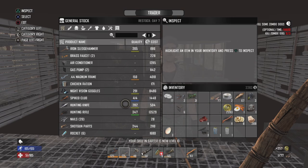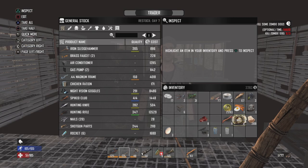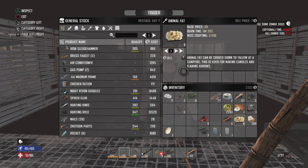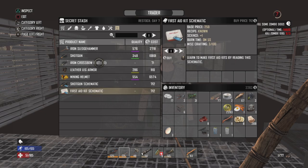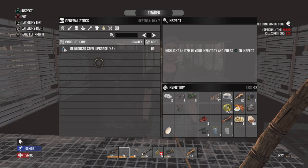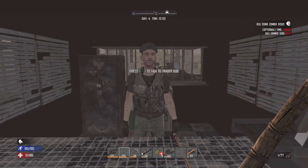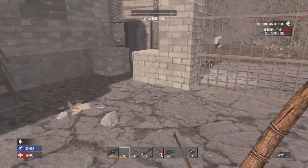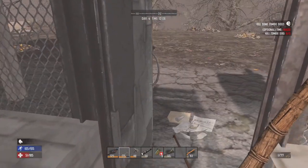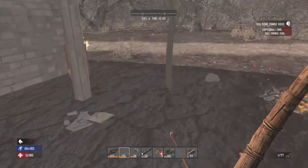That is the last item sold off. We're up to 2,283 Dukes — we have effectively doubled our money. The price for animal fat at the moment is seven bucks per animal fat, and if I sold my current stack that'd be 56 bucks. We do have an airdrop coming in — looks like it's straight to the north, all the way back to town, which is excellent. Let's go get that.